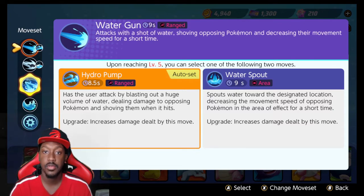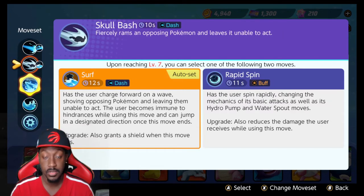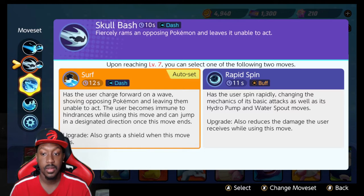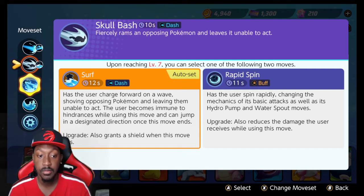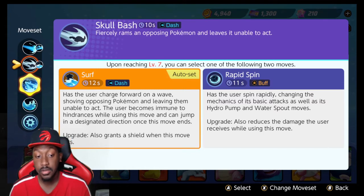Water Spout spells water toward a designated location, decreasing movement speed of opposing Pokemon in the area of effect for a short time. The upgrade increases damage dealt. Surf has the user charge forward on a wave, shoving opposing Pokemon and leaving them unable to act. The user becomes immune to hindrances while using the move, and can jump in a designated direction once the move ends. I always hop backward. When upgraded, you also get a shield when the move hits.